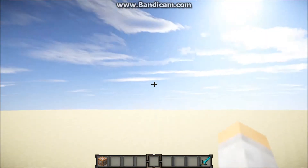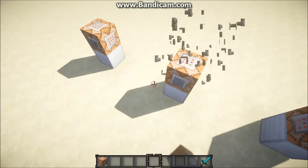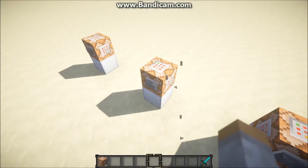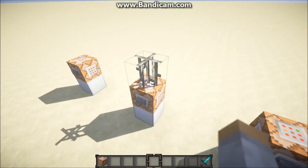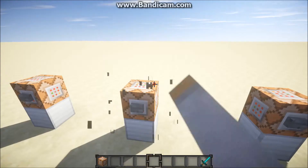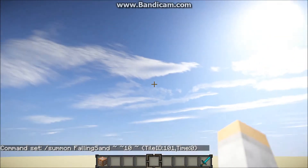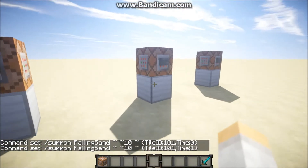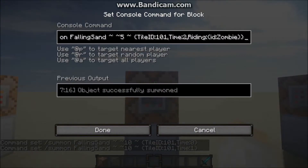I want you to see that one more time — it is not an actual iron bar when it's falling; it's kind of messed up but it looks kind of cool. When it hits the ground it will become an actual block. If you have Time set to zero, let's see — it will not spawn at all. So you have to have it at one.